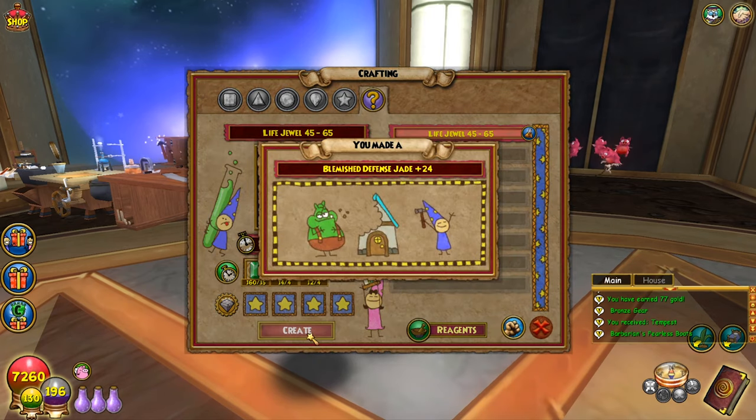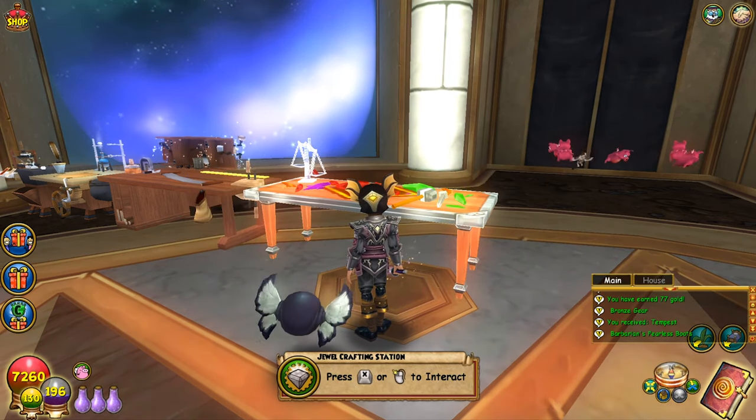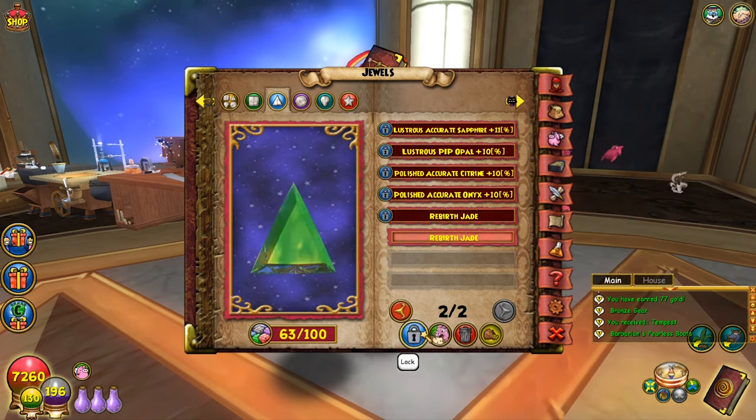The craft is pretty simple — all you need is a Perfect Jade, some Bronze, and a Life Spear TC, all of which you can buy at the Bazaar or the regiment vendor. It's a pretty easy, simple crafting recipe for anyone interested in getting some lower-level life jewels.